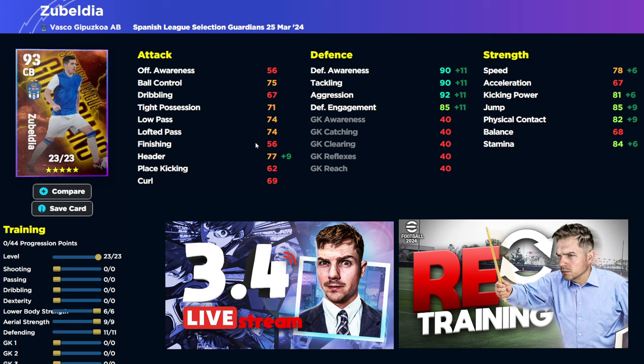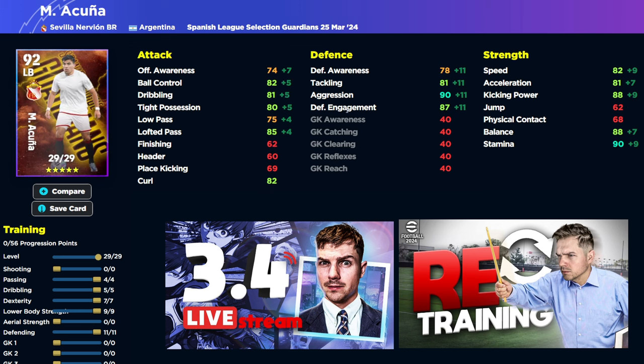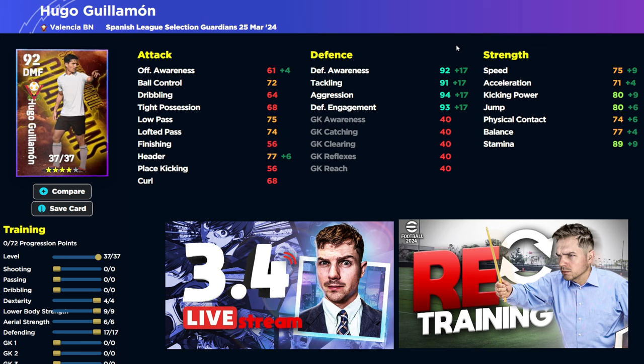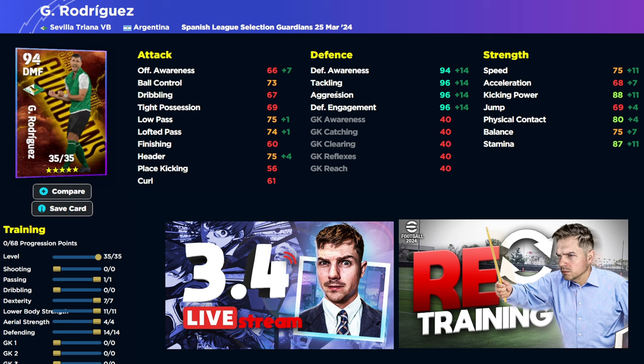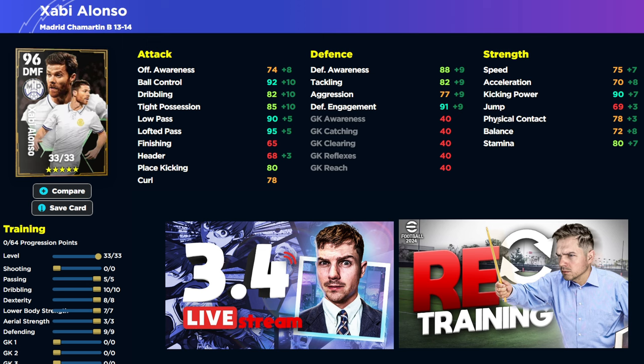That same build goes for Zobaldia — this guy is an absolute monster. Defensively and speed-wise, he's kind of mid-tier and a little bit limited by his levels. You have Gaston Rodriguez as well, an absolute defensive unit — not great speed, good physical contact, but the rest of his stats are unbelievable. There's Hakuna Matata with really good stats. You also have Goulamon — a beast as well, defender or DMF, very similar to Rodriguez. Both are similar, but it's all about the legends if you're spinning for this pack. The Alonso build: 0, 5, 10, 8, 7, 3, 9.